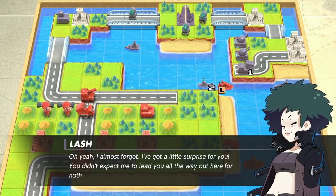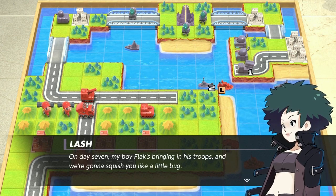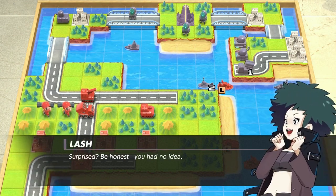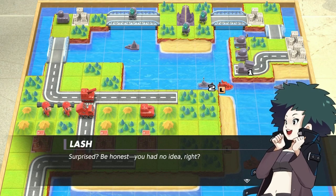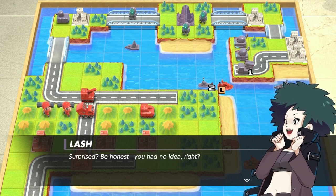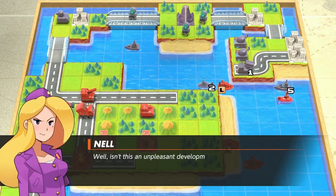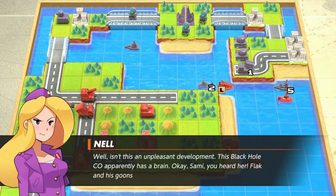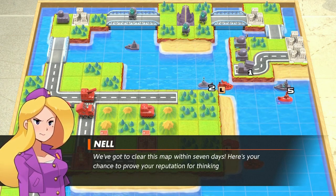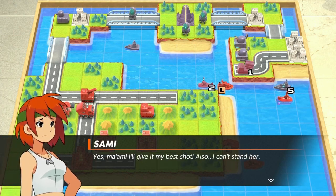Oh, I almost forgot — I've got a little surprise for you. You didn't expect me to lead you all the way out here with nothing, did you? On day seven, my boy Flak is bringing his troops and we're gonna squish you like a little bug! Lash's voice actress is so good — you can just tell she was having a lot of fun doing the voice work for this. Better get going before time runs out — tick tock, tick tock! See you around, teehee! Oh, isn't this an unpleasant development? This Black Hole CO apparently has a brain. Sammy, you heard her — Black and his goons are closing in. We gotta clear this map in seven days!